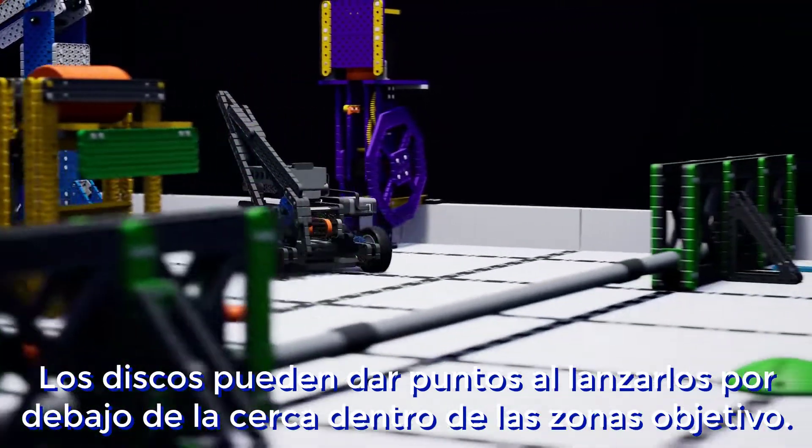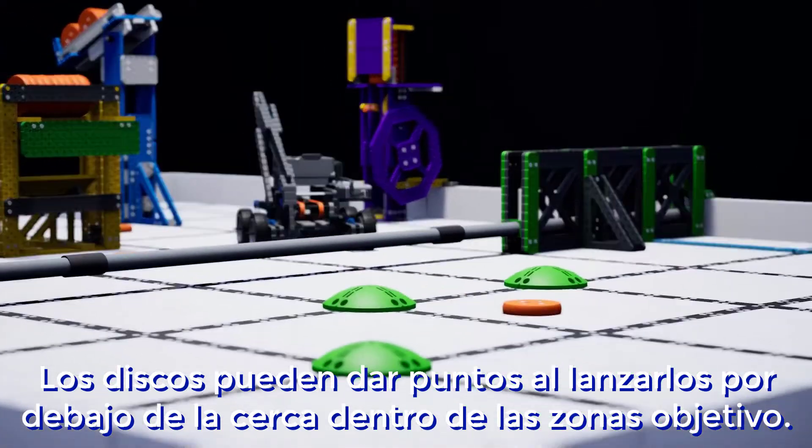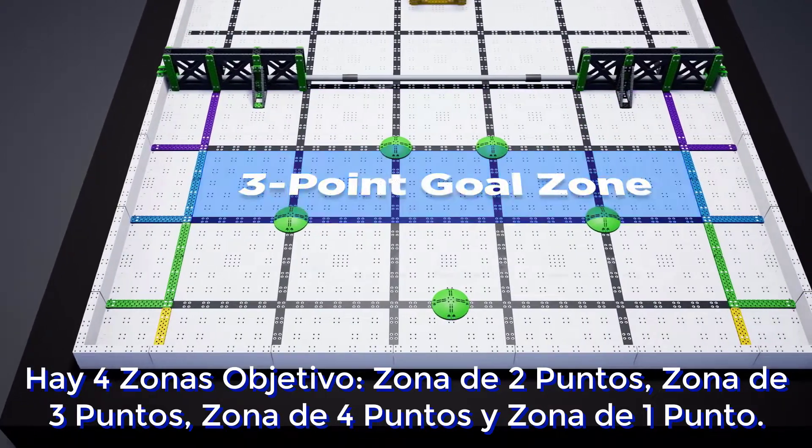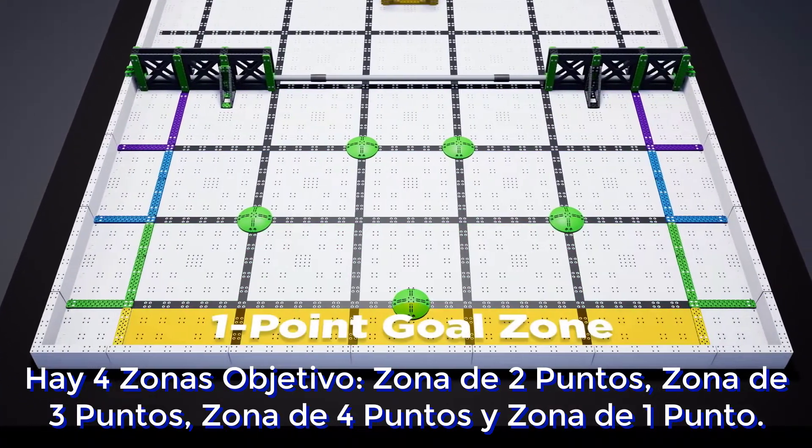Discs can be scored by launching them under the fence and into the goal zones. There are four goal zones: a two-point zone, three-point zone, four-point zone, and one-point zone.